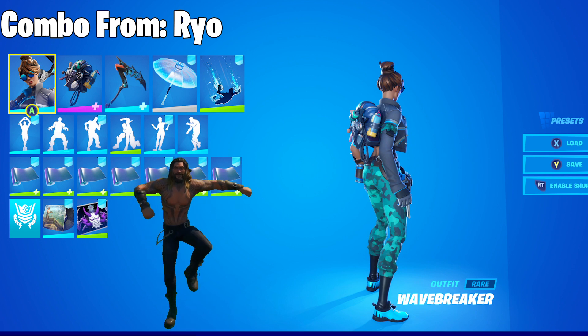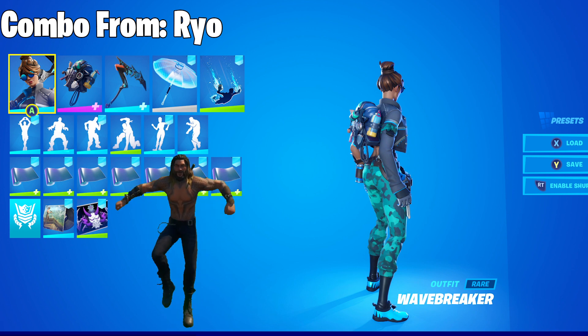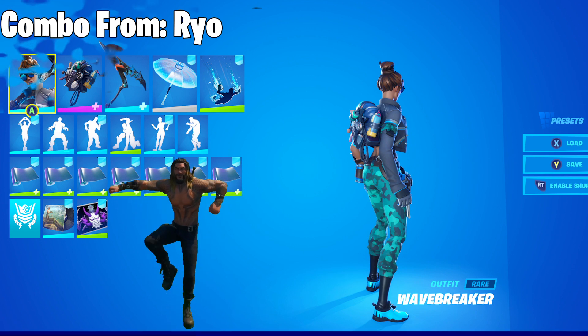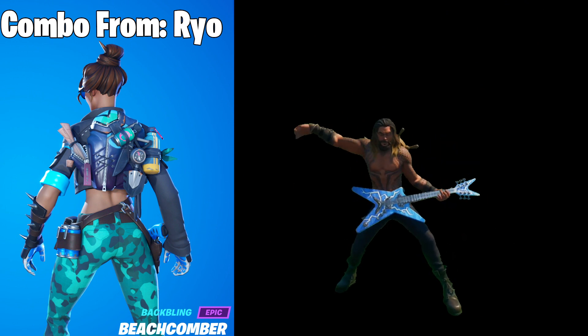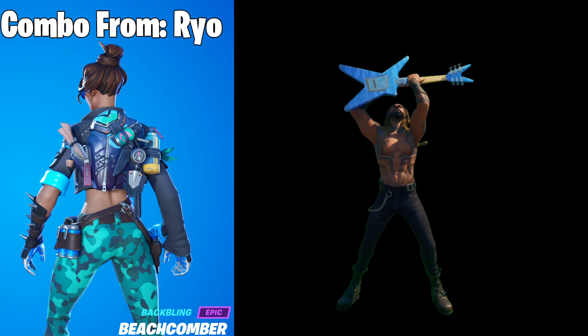Ryo submitted a combo for the Wave Breaker skin, combining it with the Beachcomber Back Bling, Plasmatic Edge Harvesting Tool, Holographic Umbrella, and Scanline Wrap. Blue combos are always welcome, and Wave Breaker seemed like a fitting skin to feature alongside Aquaman.